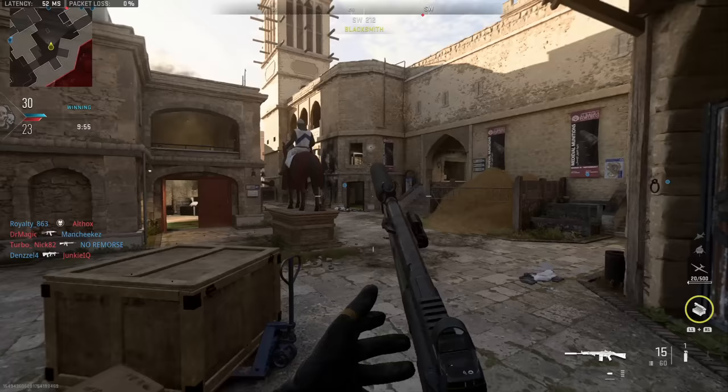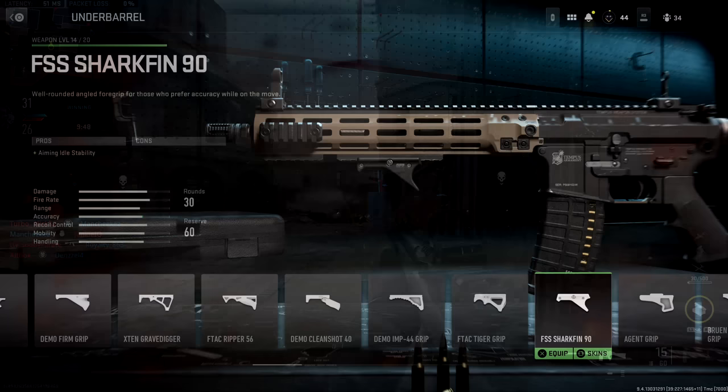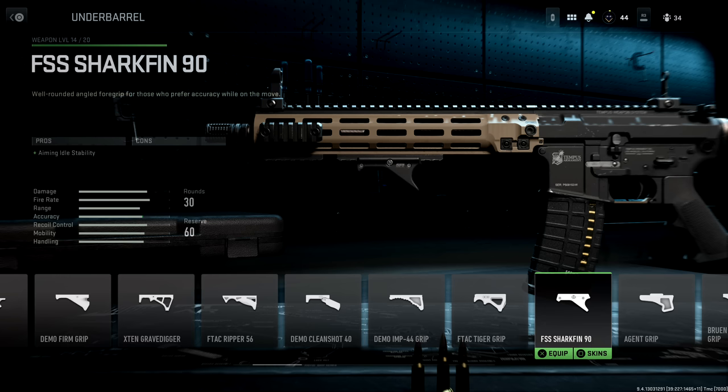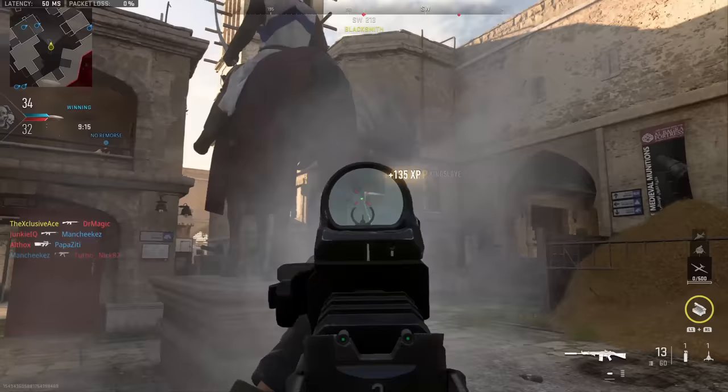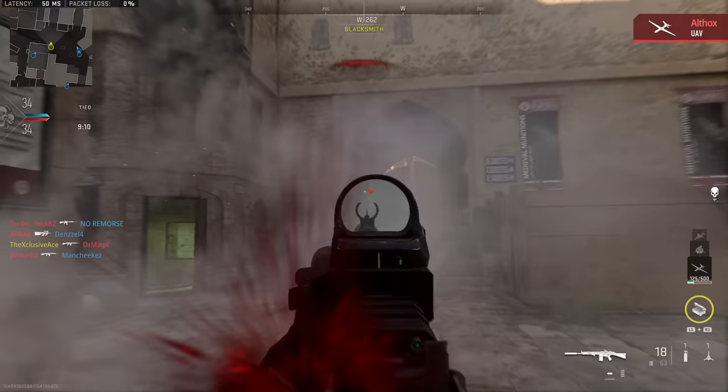Let's go through a few exceptions where it is often in your best interest to use a particular attachment. The first exception is attachments with no stated downsides whatsoever. The best example is this style of under-barrel grip — on the M4 it's called the FSS Shark Fin — which helps your aiming idle stability with no downsides. It doesn't have a massive impact, but it helps a little and doesn't hurt your gun anywhere, so if you've got a free attachment slot, throw it on there.